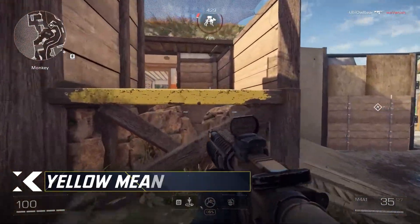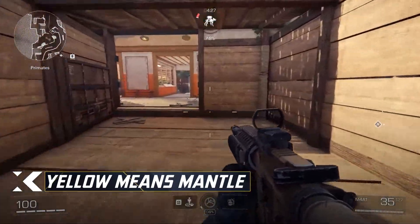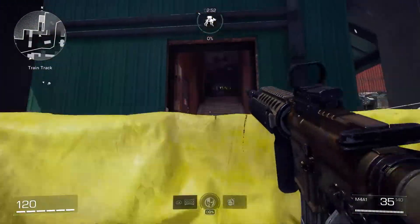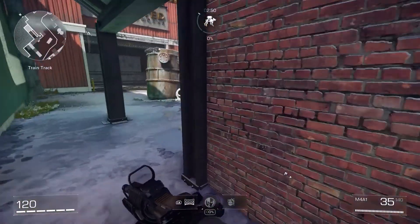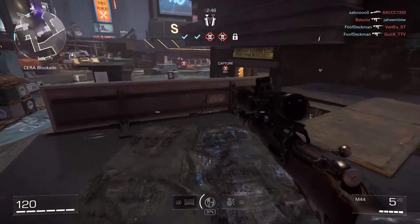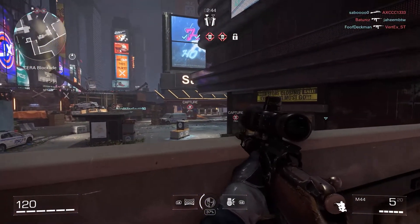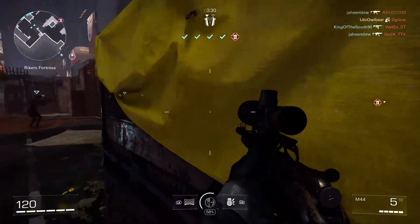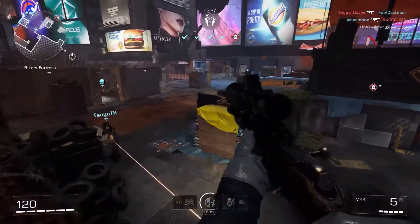As you run around the maps of X Defiant for the first time, you might notice yellow tarps over the sides of various walls and objects. They aren't just there for show, and are meant to help you navigate the map. These yellow tarps mean that the object or ledge in front of you can be mantled over or climbed. Keeping your eyes out for them will allow you to reposition yourself to find new angles or different ways onto the objective that your foes might not be expecting.